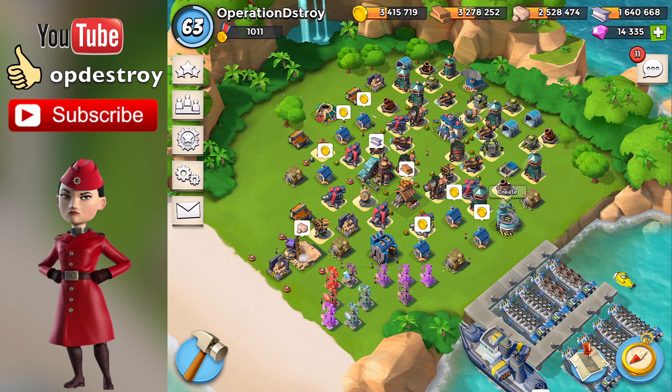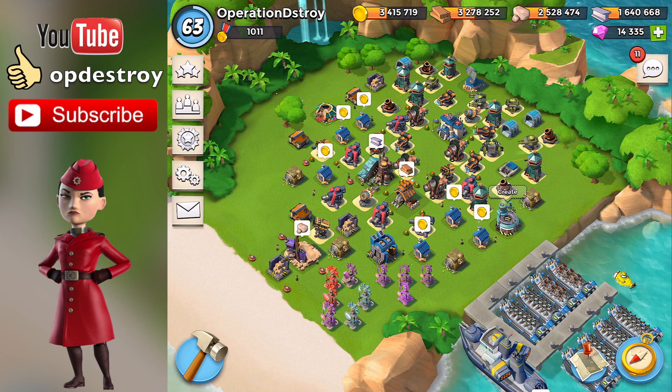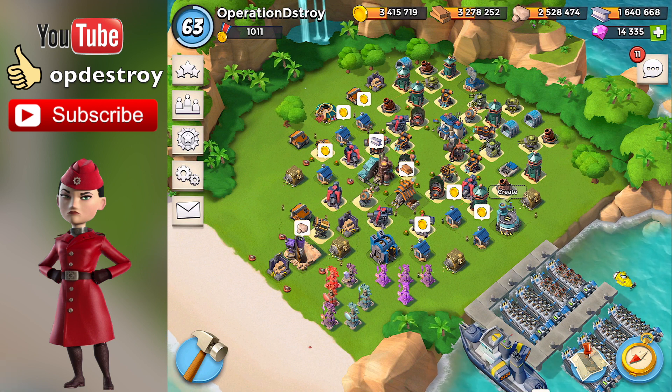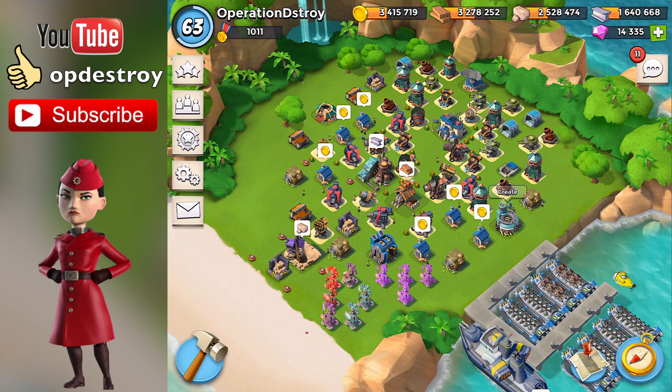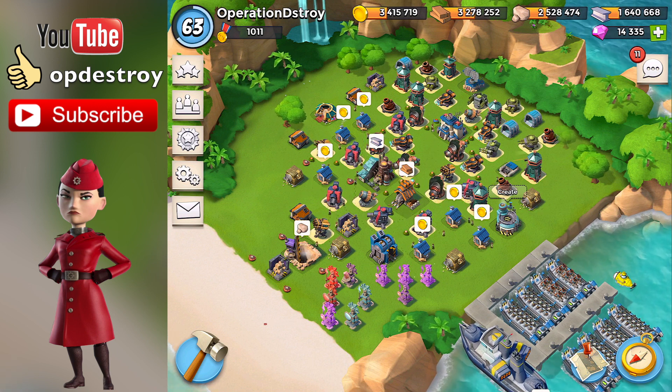So I used it - call it a graham cracker house, whatever you want - but it's still edible food, you can still eat it just as you can eat gingerbread. I mean, they're both a pastry. So anyways, I'm going to show you a few images of the Miss Gearheart war factory I created.